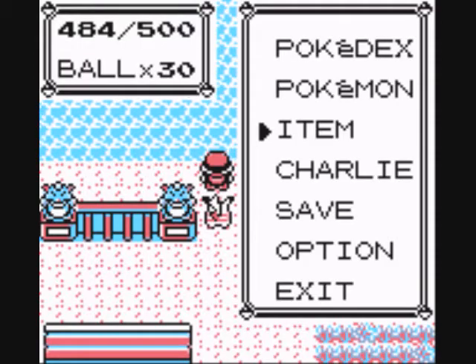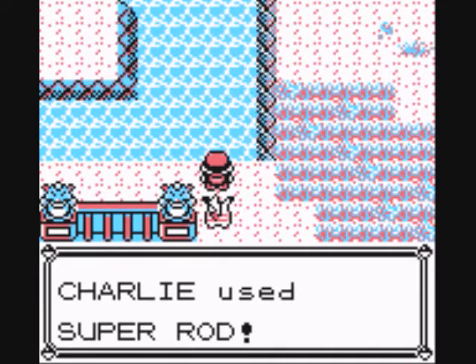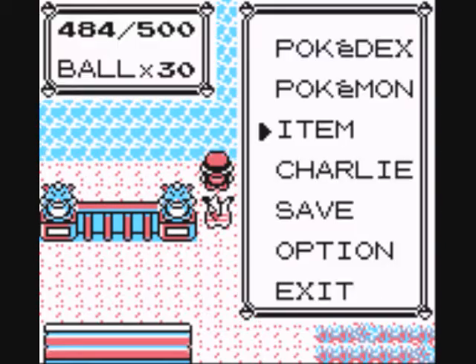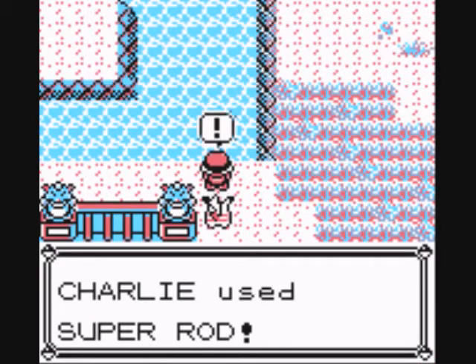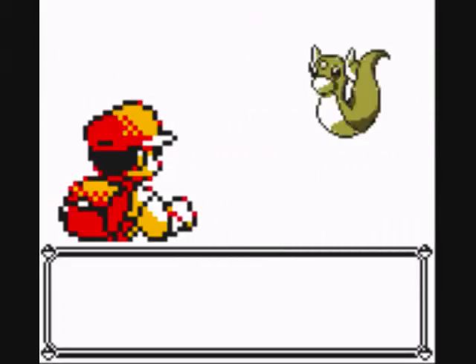You also have a set amount of steps, as you can see here — 500 steps in total. When you run out of steps, the game is over. Basically, if you're playing this game with BIOS, this is probably any Pokémon LP's worst nightmare. But whatever, I don't use BIOS. And there's the Pokémon I want — Dratini.